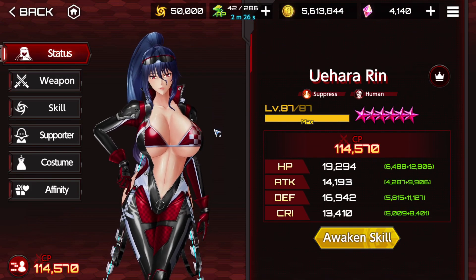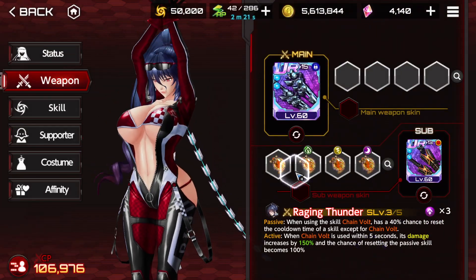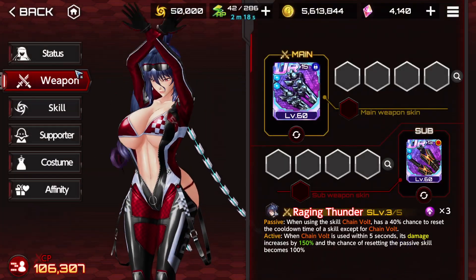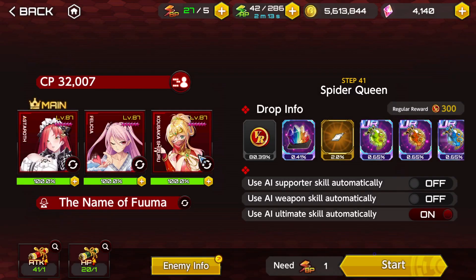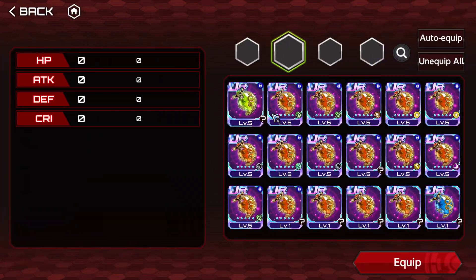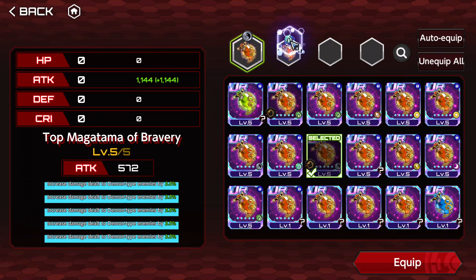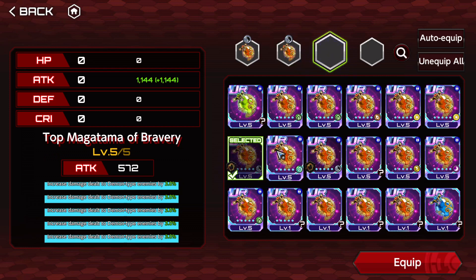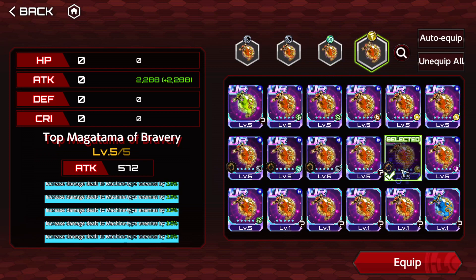I'm going to be changing Rin, so I'll just remove her Magatamas. And instead, we're going to use another attacker in the form of Shizuru. Let me see — Machine. The one with the yin yang, the one with the wind, and I don't remember which was the last one. Human, human, human, demon.